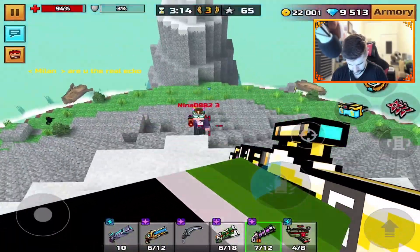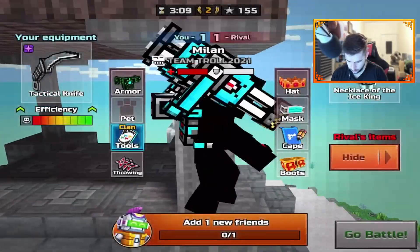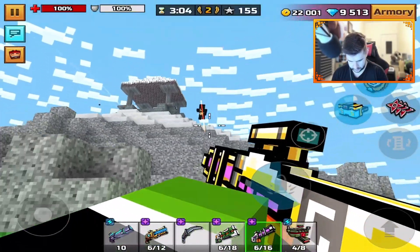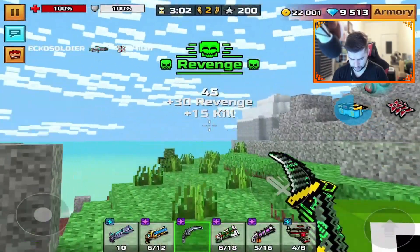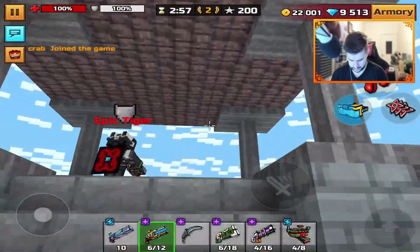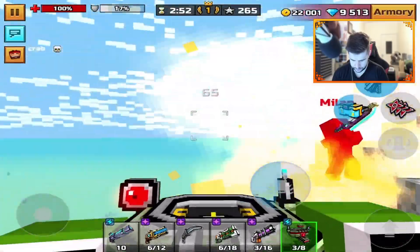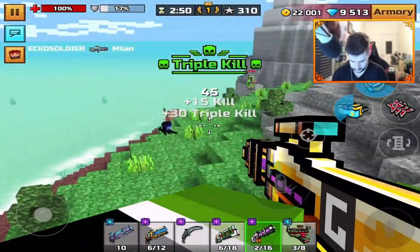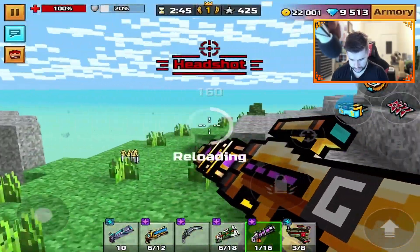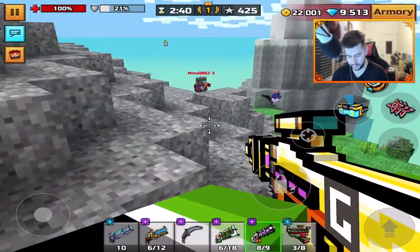Hi. Hit him once, twice — let's go. Tactical knife, I want to see how good this is actually. I'm getting a lot of two-shot kills with this. He's dead. Hi, let's get him with this — still a two-shot. It was a two-swipe kill last time. He's dead. Let's go. We ain't losing. I'm focusing mainly on the snipers to start off with, then we can move and focus on the other stuff.